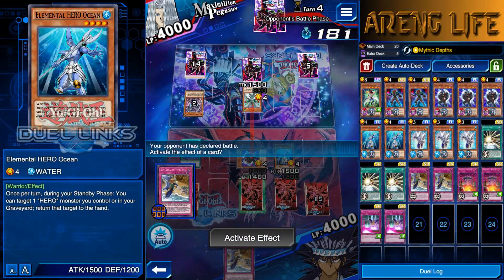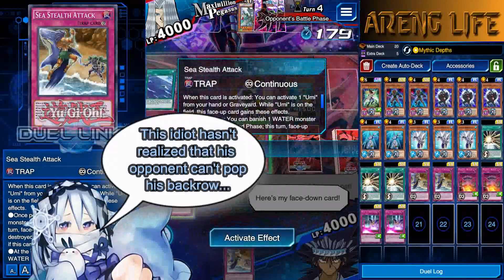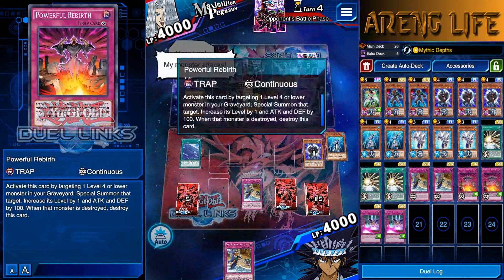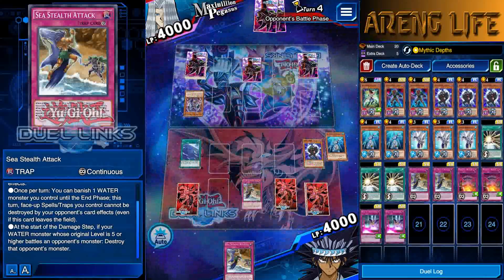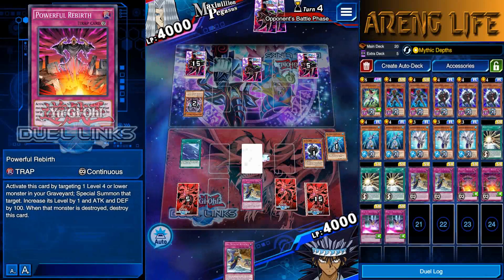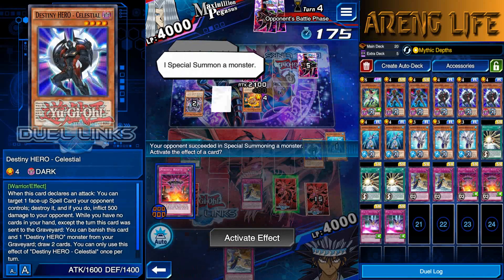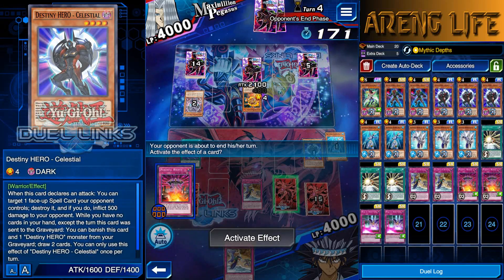We're going to activate this so he can't destroy my back row. We're going to get rid of this guy so he can't destroy my Umi or my Sea Stealth. I don't know if it protects face-down cards — face-up spells and traps he can still destroy face-downs. He was using Bestiari — he could only destroy monsters so we're good.